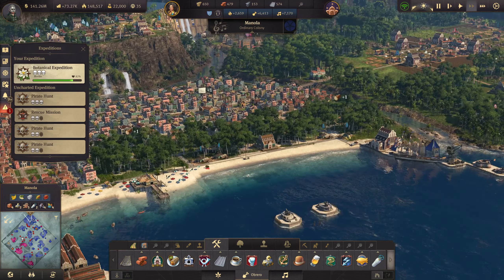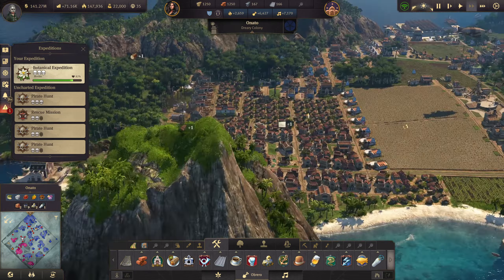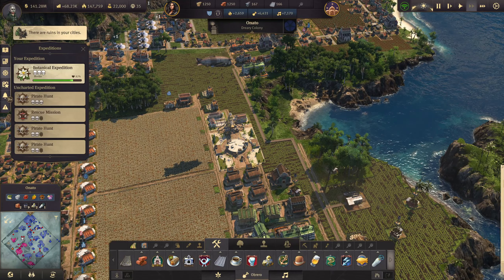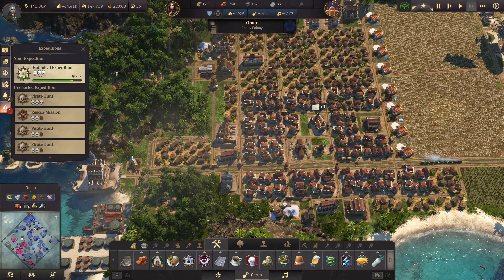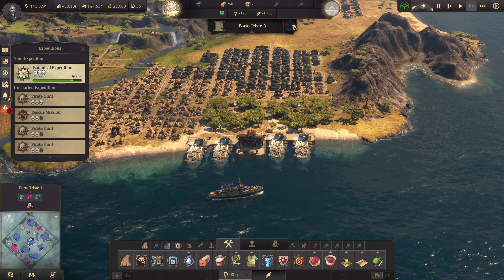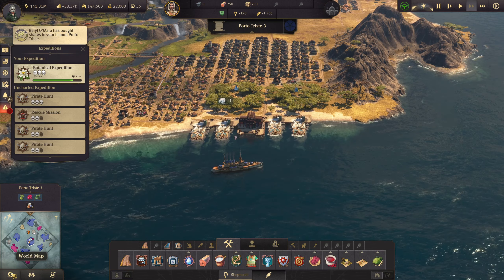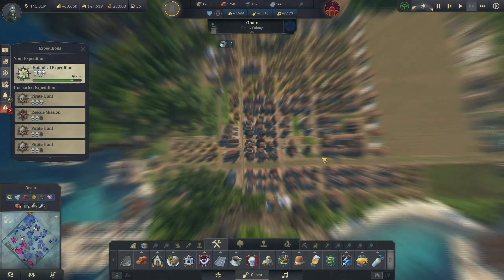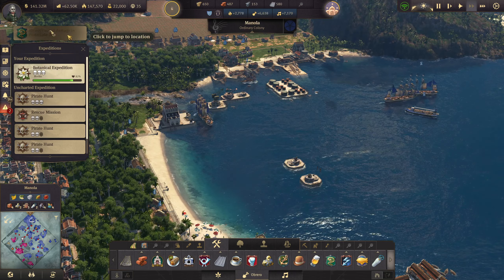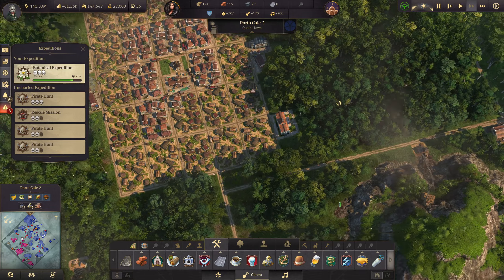I want to do the same over here — get the airship. Oh, we do have that there already, so that's good. But get — oh, we have a post office here as well, so that's perfect. We'll buy that back. Yeah, I think this is going relatively well.